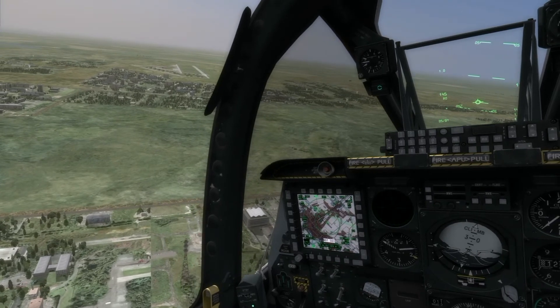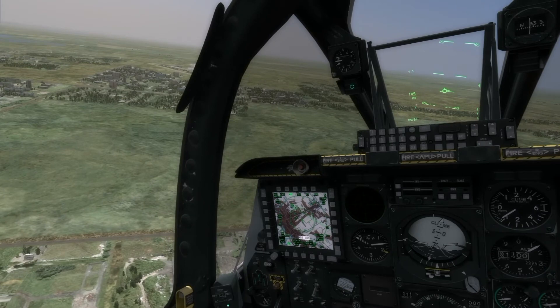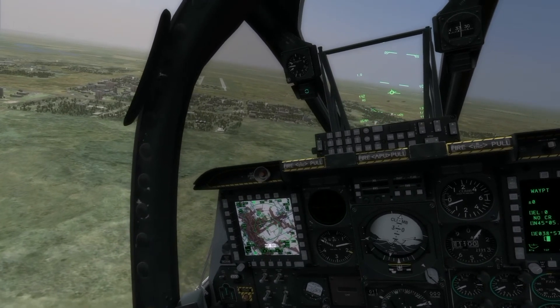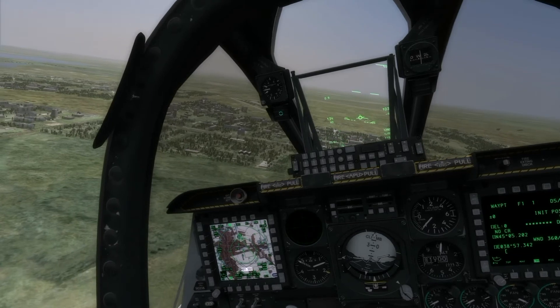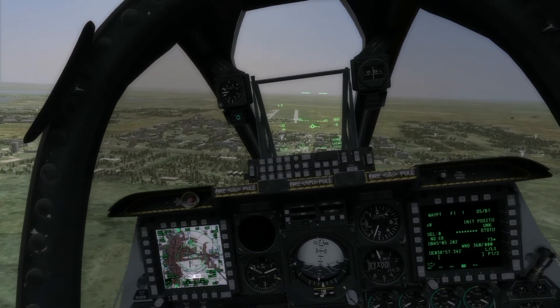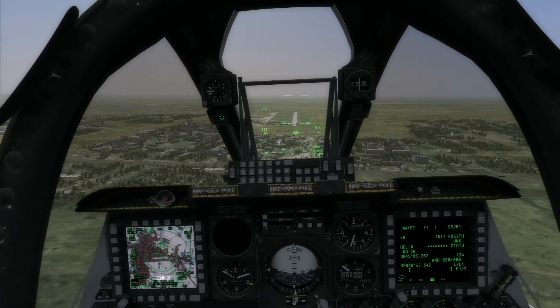Gear's down, flaps are down, and we're going to turn this base leg and roll out onto final. Now in a slow flight configuration such as this, the throttle or power is actually controlling your rate of descent, and the pitch — the up and down motion of the plane — is controlling your airspeed. So if you want to slow down, you pitch the nose up, and if you want to arrest your descent, you add a little power.